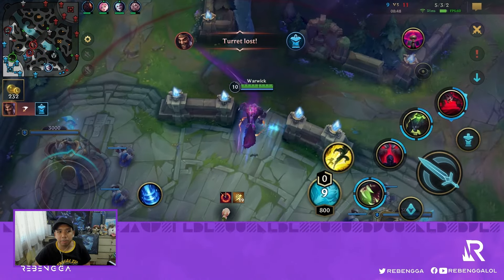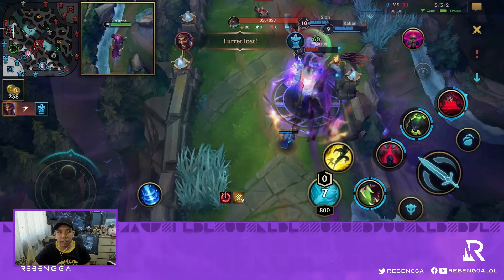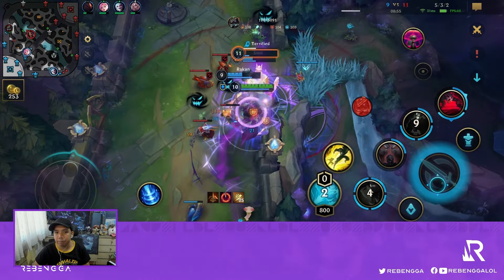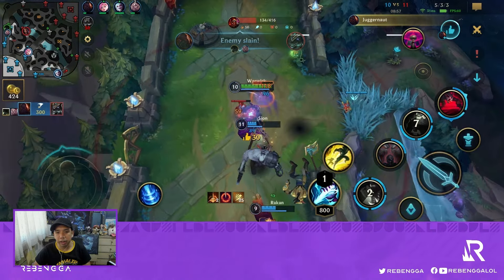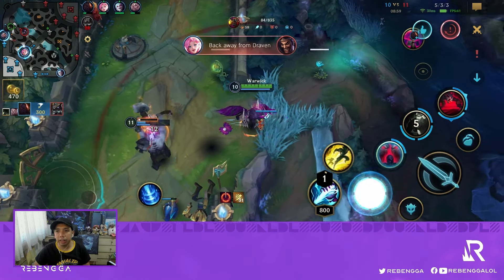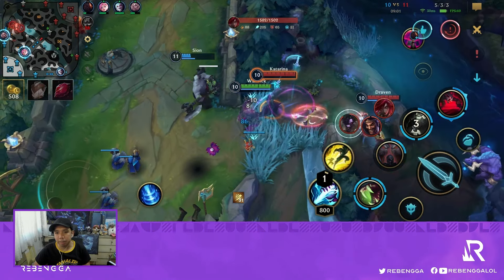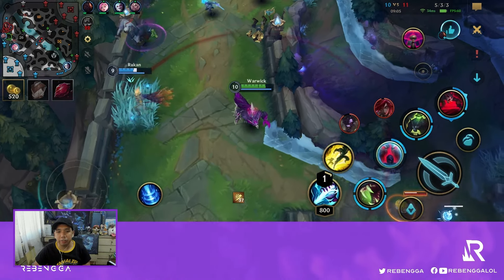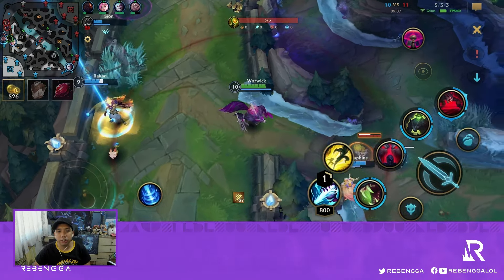Another fight happens mid or top lane and I need to decide which lane to go for. I'll just go for the top lane with all the move speed that I have. We should be able to take down their Baron laner and get some priority on the map. Draven and Katarina, as usual, are very active in the map.